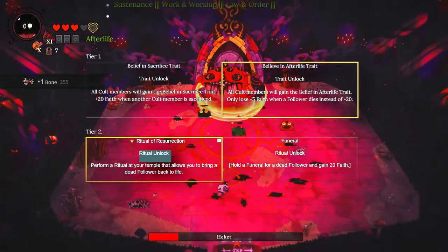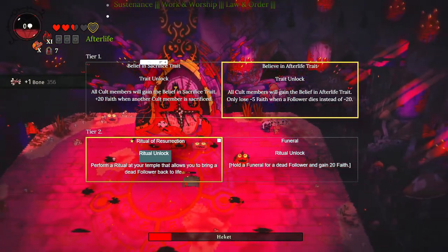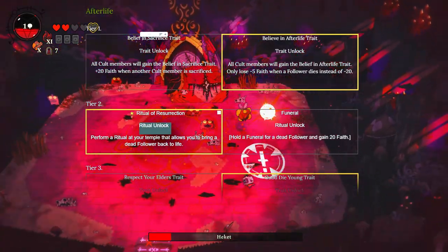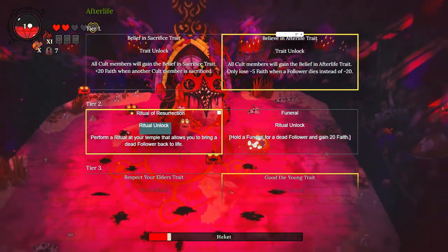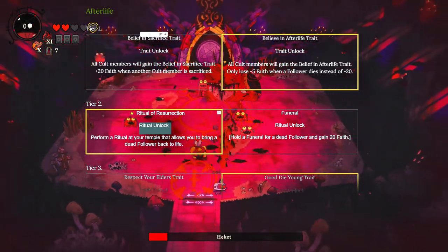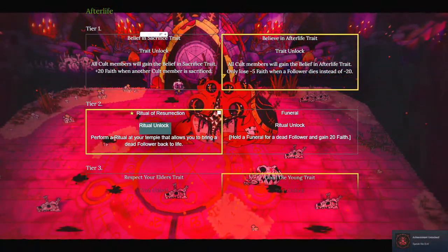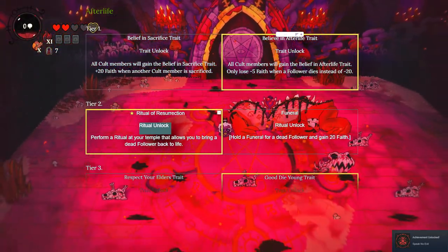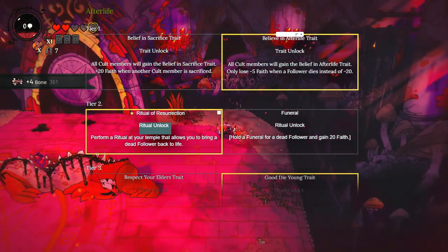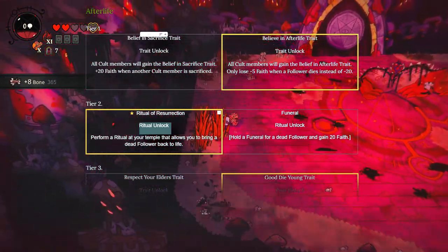Now let's go through everything quickly. We're starting on Afterlife going down to the bottom. We basically have two options: one lets your followers gain faith when you have a sacrifice, and when a follower dies naturally, people get sad and lose faith - this drops it from 20 down to 5. The tricky thing is that your ability to sacrifice a follower is on a big cooldown, and eventually you're going to have old people who croak back to back, giving you a huge faith loss. I actually prefer the option that lessens inevitable death's impact.